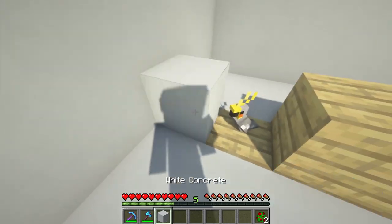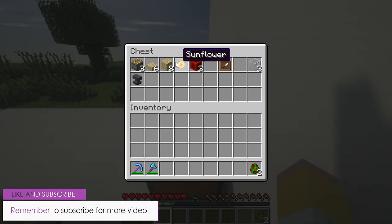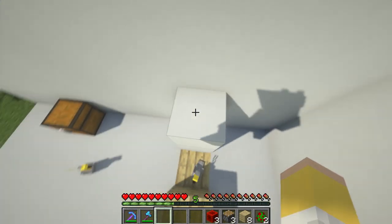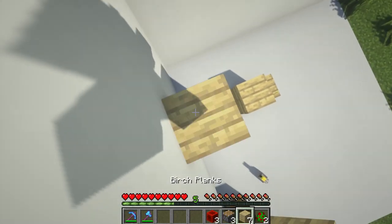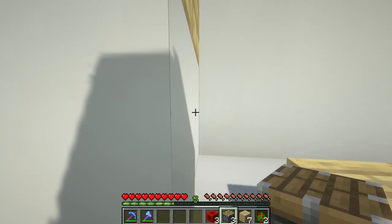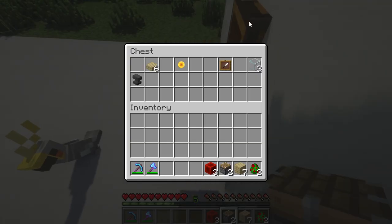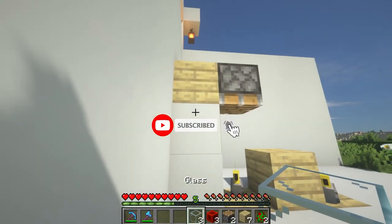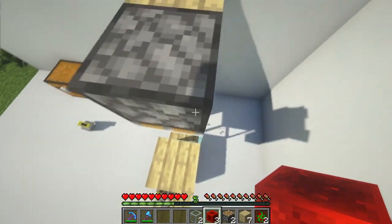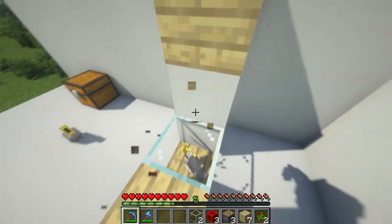Grab whatever block you want, build up two blocks, and grab some pistons. You can also use redstone, or opt for other items like buttons. Place them facing up, then place your piston downwards, and right there you can go grab your glass — glass number one.